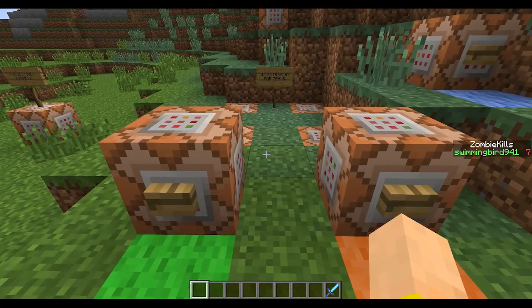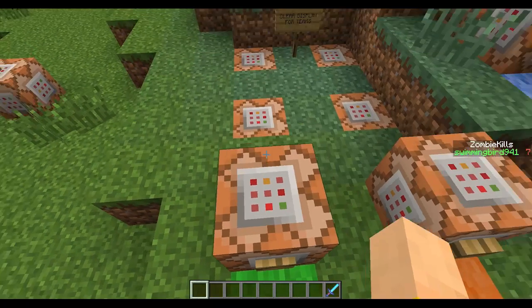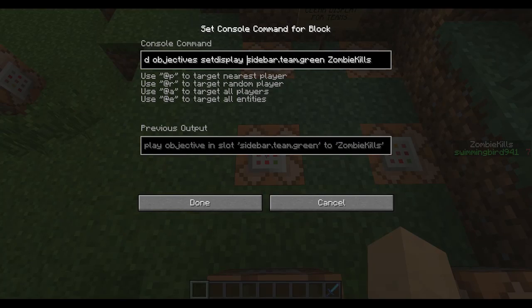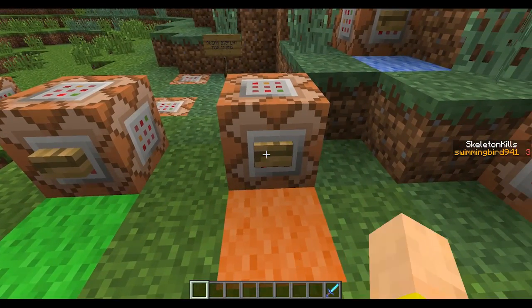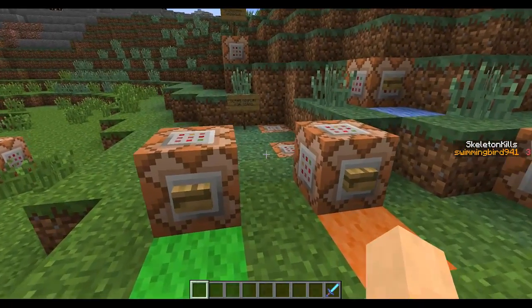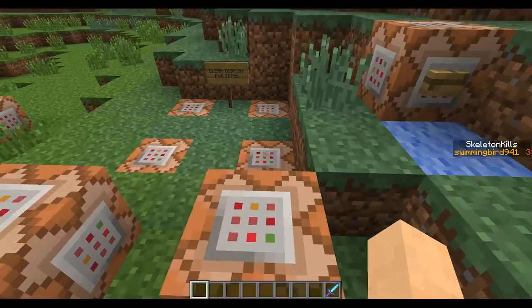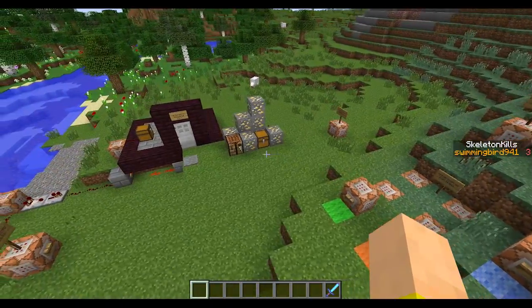Another cool thing: you can set scoreboard commands on the sidebar based on team. If I'm on the green team, it shows zombie kills. If I'm on the orange team, it shows skeleton kills for the gold team. So you can make it so only certain teams see certain objectives. And if you want to clear them, you can just run the command without the objective name. That's a nice little update.